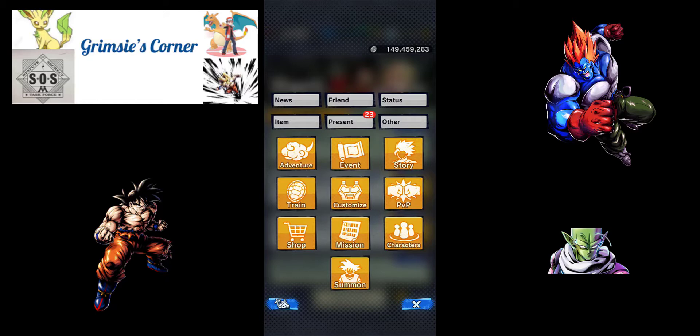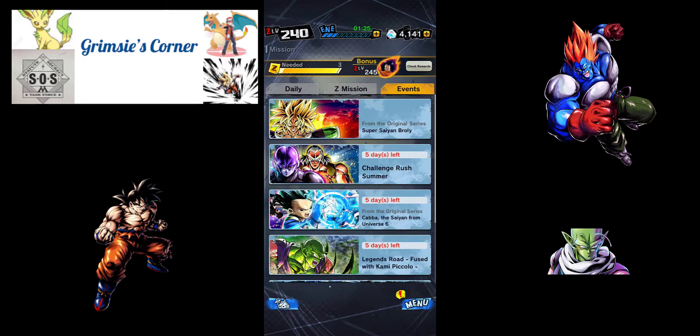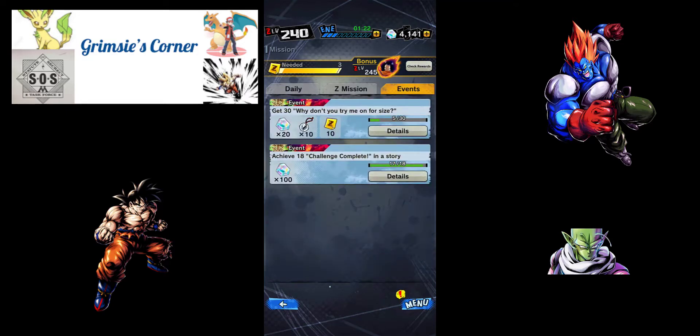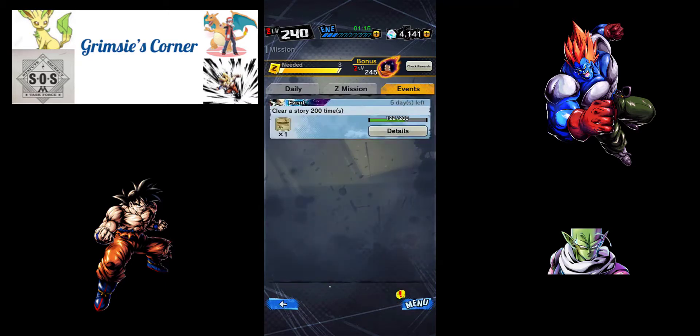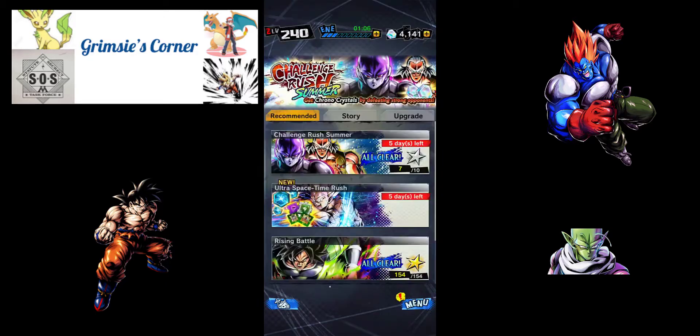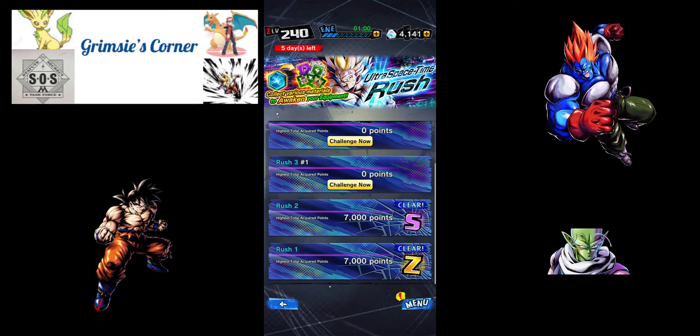There were 500 crystals on offer if you did that survey from a couple weeks back, another 500 from finishing the Super Saiyan Broly mission, and a few hundred more on top of that. The ultimate reward for the carbon clear challenge gave 100 for 10 million damage, and finishing 25 missions gave another 350. Clearing the ultimate space-time rush gives you 200 each time, and you can also pick up some of those master pack banner tickets.